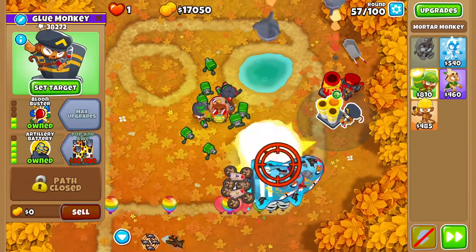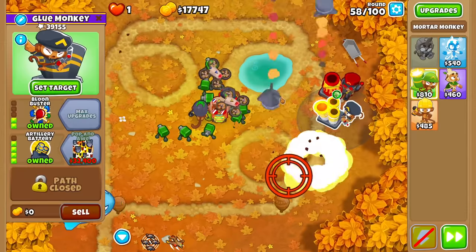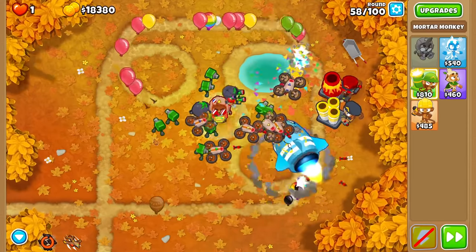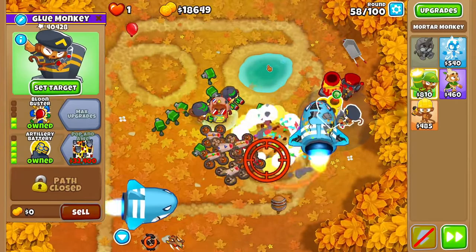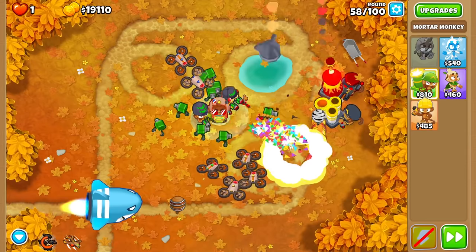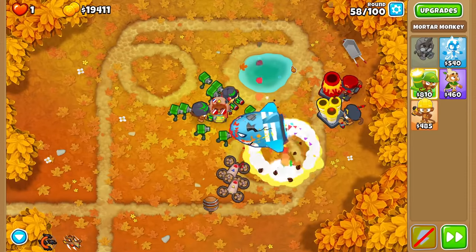We're getting to the point that every single round is requiring a Mortar micro — I do not like that. Any mistake could be the end for us. I have the ability to use two different abilities: Etienne's drone ability and also my UCAV — my Unmanned Combat Aerial Vehicle. Very exciting. But I don't want to waste it before I need it; I might need it for round 95.